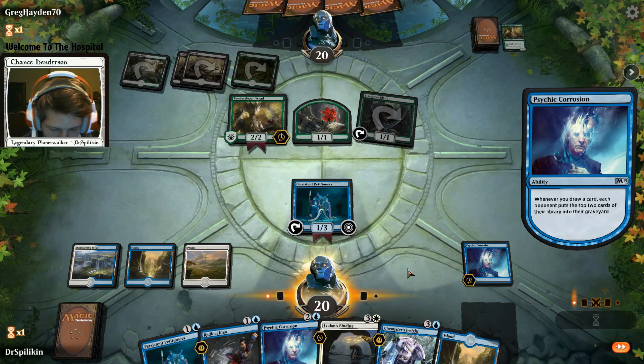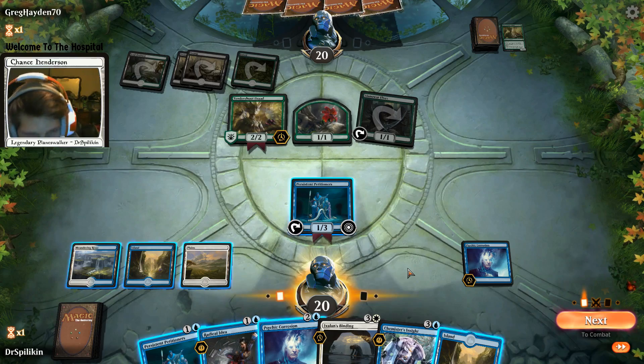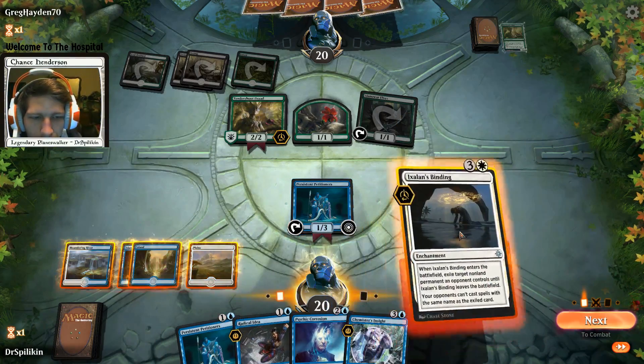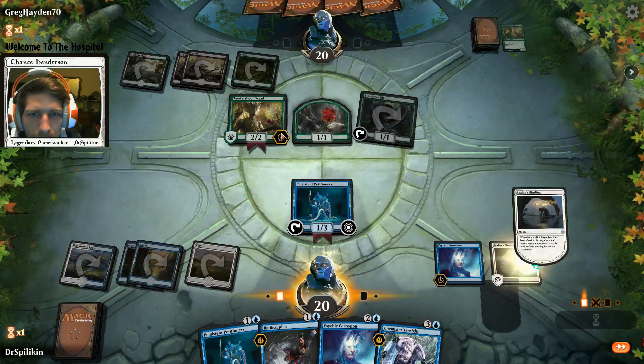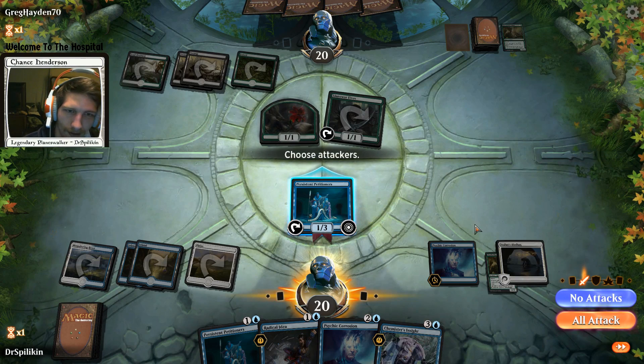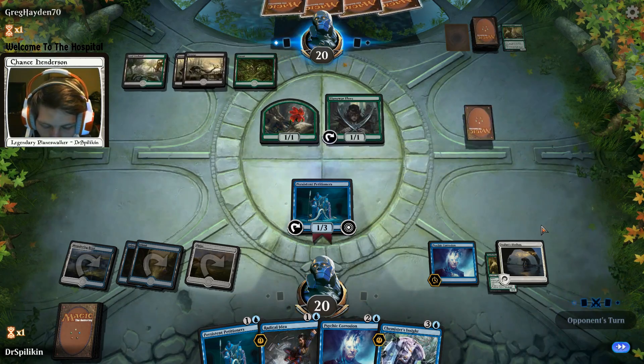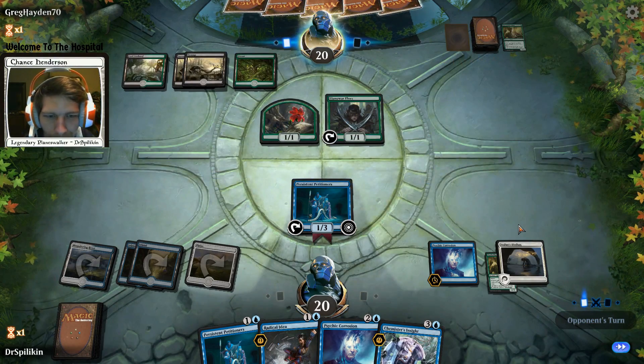Tomik says they play and watch at the same time - nice! Six Ixalan's Bindings, we'll throw that down on the Tender Shoot - get out of here. Can't really do anything else past that. Attacking with a Petitioner is like throwing a pebble at someone.